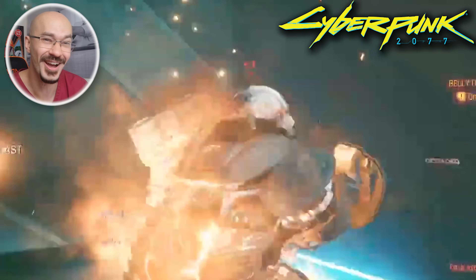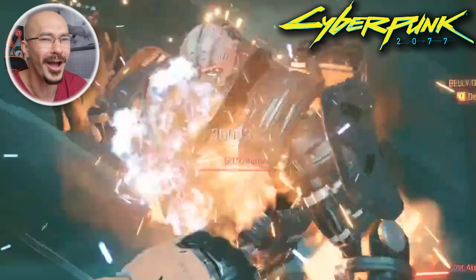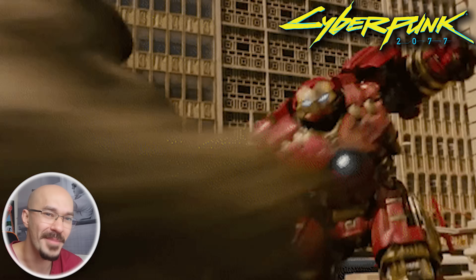This guy's using hand-to-hand combat to try and take down Adam Smasher — probably not everyone's first choice. I can kind of imagine the Hacksmith YouTube channel creating prosthetics like this, if they haven't done it already. They kind of remind me of the Iron Man Hulkbuster armor.